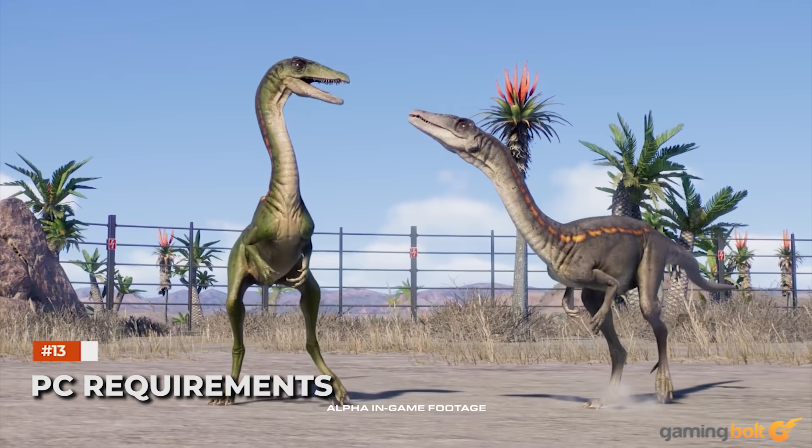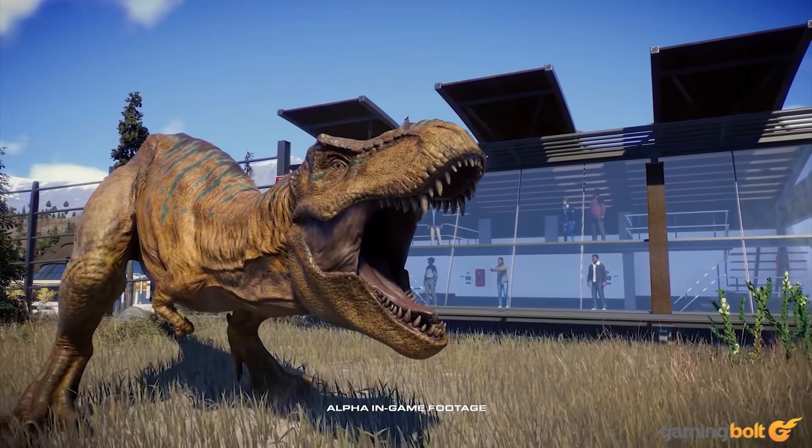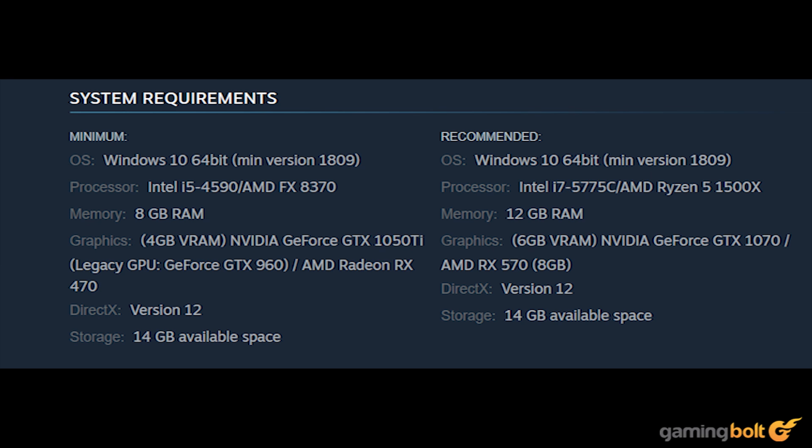PC Requirements. Jurassic World Evolution 2 is coming to PlayStation and Xbox consoles, but due to the very nature of the game, a large number of people will be playing it on PC. On minimum settings, you'll need either an i5-4590 or an FX-8370, along with either a GeForce GTX 1050 Ti or a Radeon RX 470, and 8GB of RAM. On recommended settings, you'll need either an i7-5775C or a Ryzen 5 1500X, along with either a GeForce GTX 1070 or an RX 570, and 12GB of RAM.